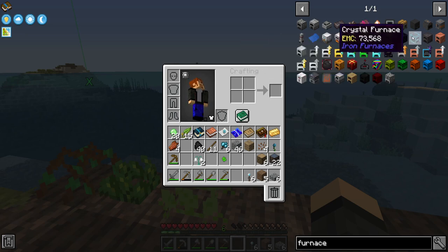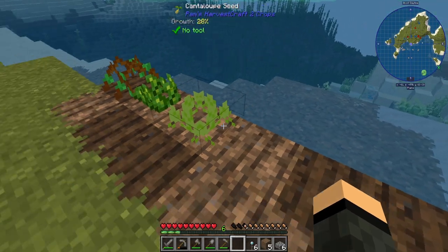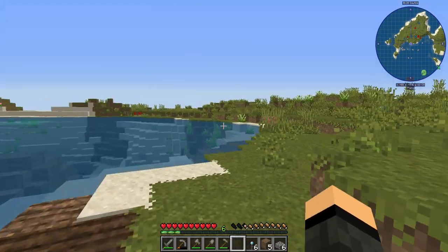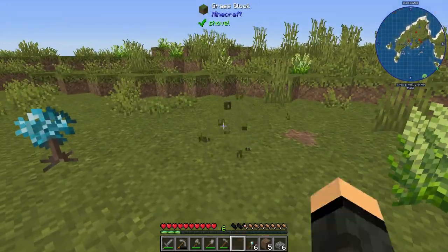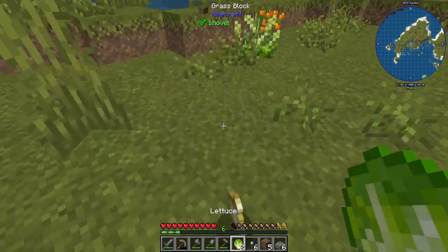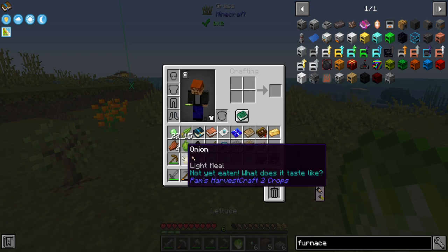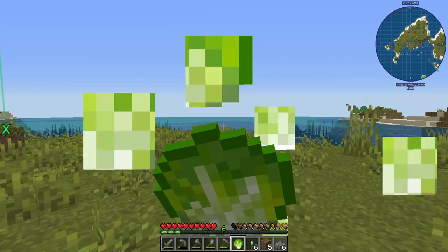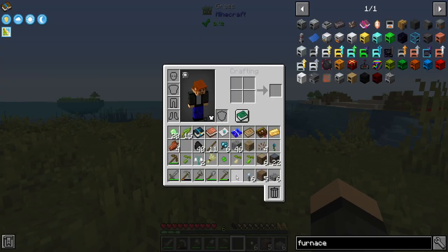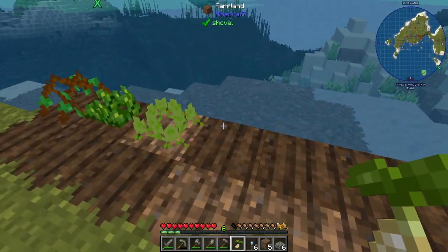There's the infernium furnace, there's a crystal furnace from Iron Furnaces, and a blast furnace. Well, it looks like that's pretty much standard recipe, though. All right, let's go ahead and grab some more crops, I guess. Lettuce is actually gonna be fairly important, same with onion and pepper — bell pepper. Let's just go ahead and eat this one.